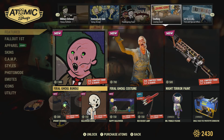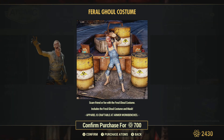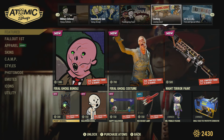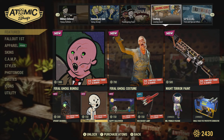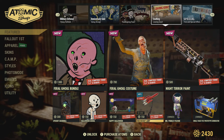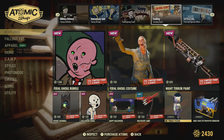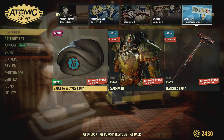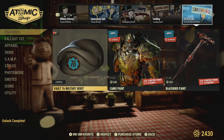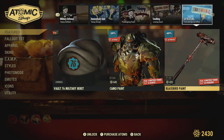Some older bundles — I'll quickly go through these. Nothing new here, it's been on for a while. Six more days for that doorbell. We've got the Red Rocket lamp from 250 down to 150 — 40% off, haven't seen that for a while. Some generators, Mr. Pebbles. We get a free Vault 76 military beret this week — grab that. The camo paint down from 800 to 640 — it's pretty old. And then finally the Blackberg paint.